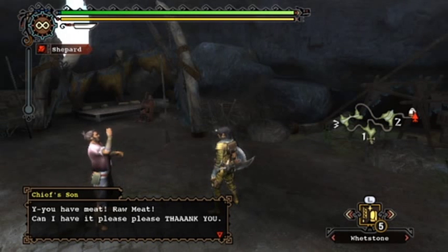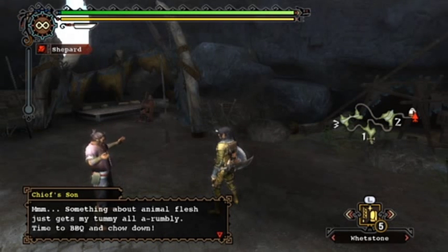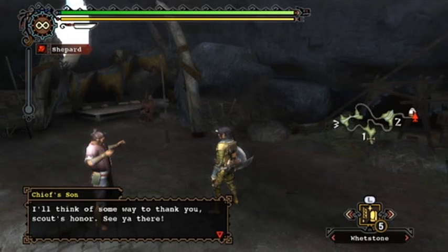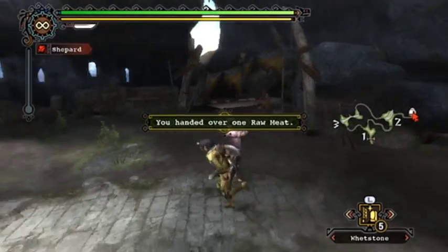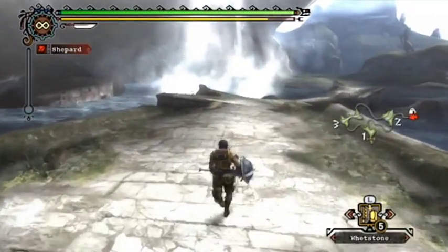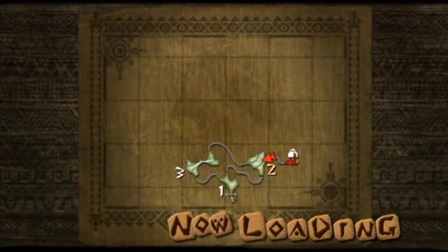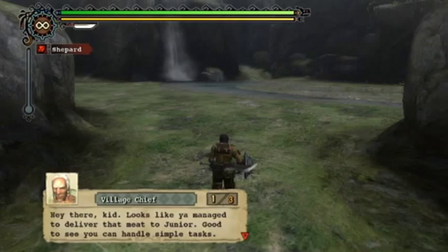Junior takes the raw meat: 'Mmm, something about animal flesh just gets my tummy all rumbly - time to barbecue! You're alright, hunter. We'll talk more about the base camp back at the village after I'm done grilling - I'll think of some way to thank you, scout's honor. See you there!' Normally you can return straight to the village from the Moga Forest, but that can only be done in Free Hunt once you're all the way back.